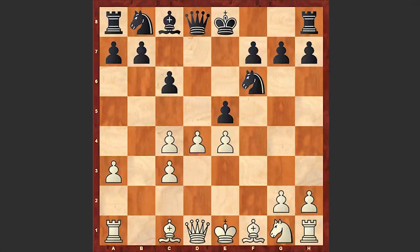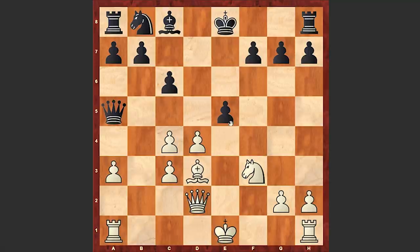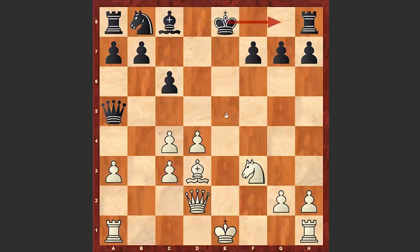So after fxe4 we see the e5 answer. Nf3, Qa5, Bd2, Nxe4 — finally black is accepting the pawn sacrifice. Bd3, Nxd2, Qxd2, exd4. So far so good, but on move 12 already Delgado Ramirez is making a mistake. At this point it was better either to castle kingside or play Be6. It seems like Be6 gives black better chances. In the game we see cxd4 and now let's see what the problem with it is.